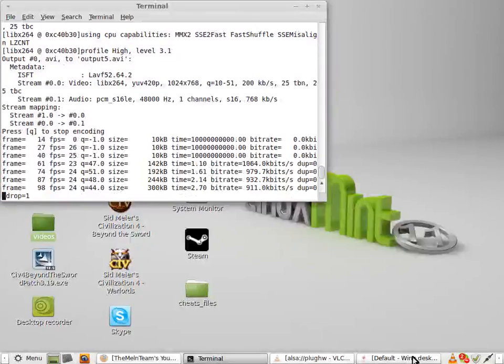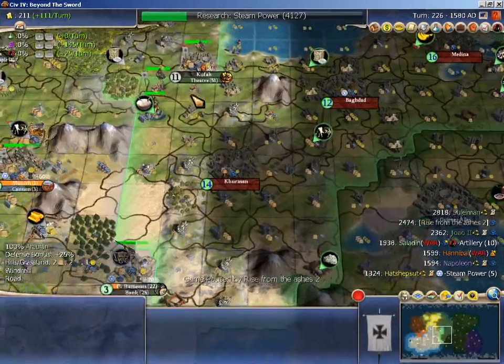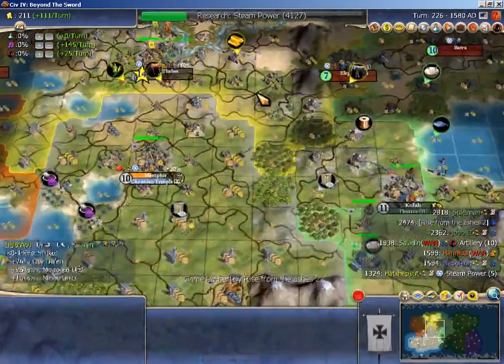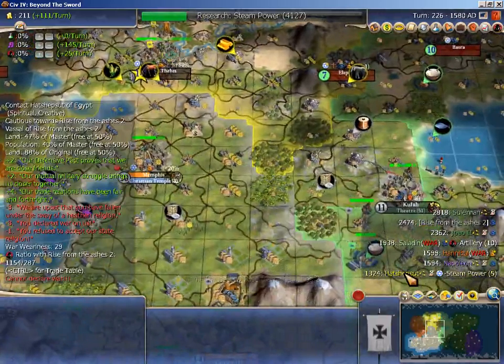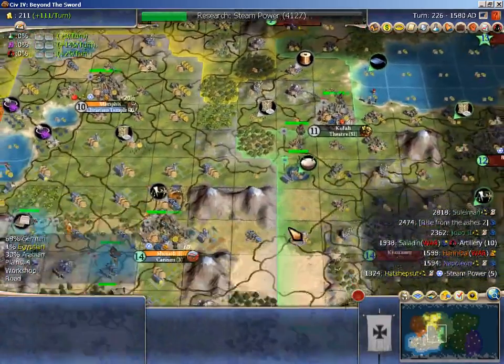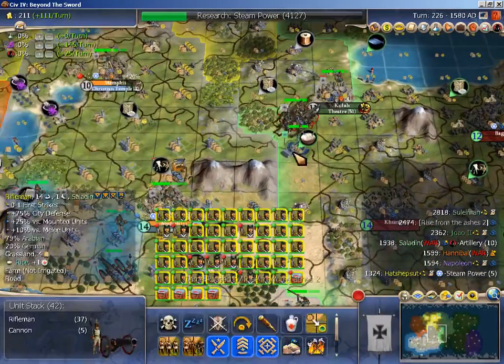Hello viewers, welcome to Let's Play Civilization 4. This is episode 5 of the Bismarck series for Phoenix Rising. Last part we threw down with Hattie, defeated her pretty soundly and capitulated her, but then got into some dogpiling war trouble with magic rifles and stagnated a little bit, and that's going to cost us in terms of finish date.